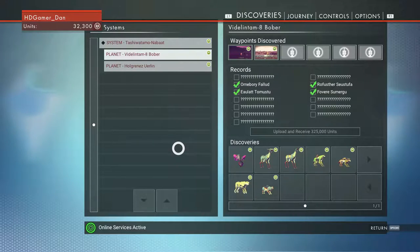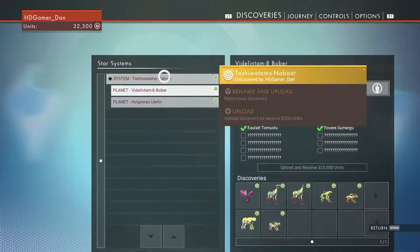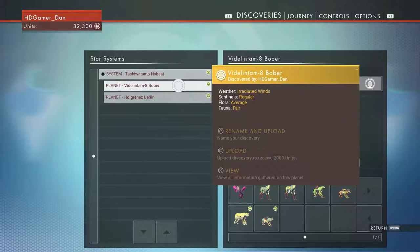Hey guys, welcome back to what's probably my favourite game at the moment - No Man's Sky. I'm starting off on this screen because we briefly showed it last episode when we were sharing everything we've discovered so far and getting units for it, which I guess is the currency. This is the solar system we're in at the moment and apparently we discovered it. We can actually rename it if we'd like to, but I haven't renamed it anything yet. If we find a creature and you want me to rename it something, let me know in the comments below.